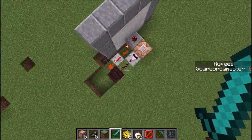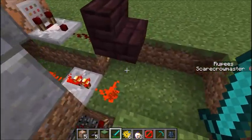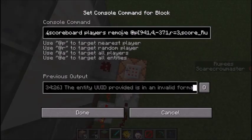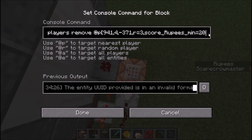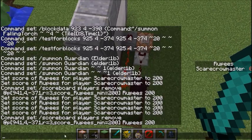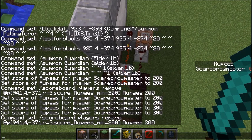It switches off and yeah, it doesn't work anymore. So there is the third command: scoreboard players remove @p and the square brackets. You don't have to type the radius and those numbers — it's only important for the score. So: rupees minimum 200, then rupees 200, like that.